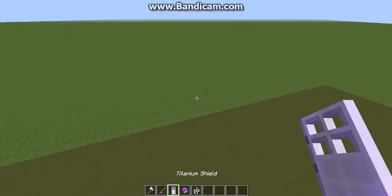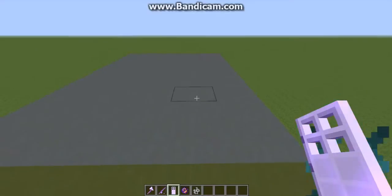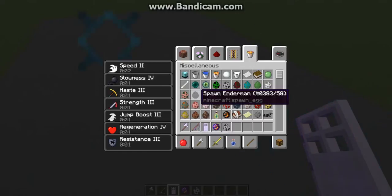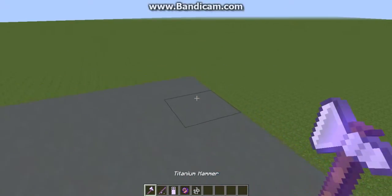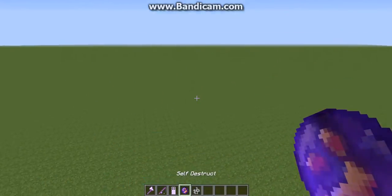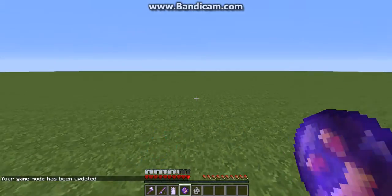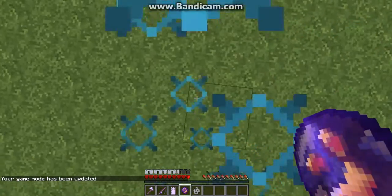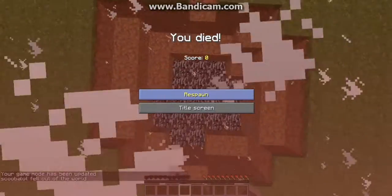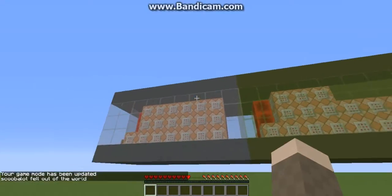I think that's pretty cool. On top of that, I have a titanium shield — when you hold it you become extremely slow, but you also get Resistance 3, as opposed to the regular Resistance 2. And we also have a self-destruct mechanism. If you go into survival and place this down, you die.